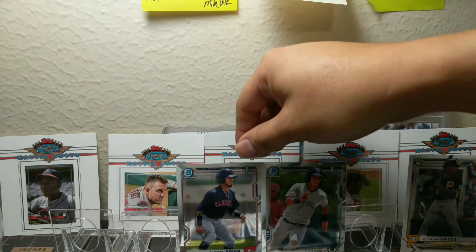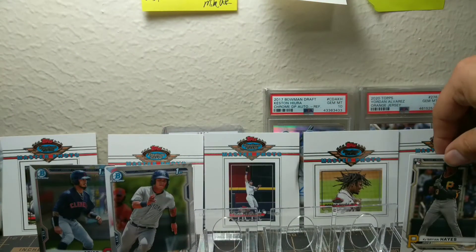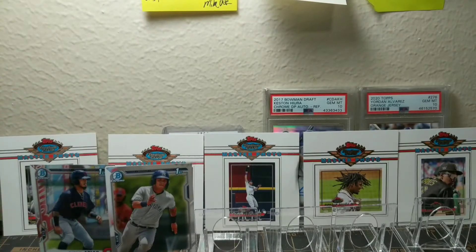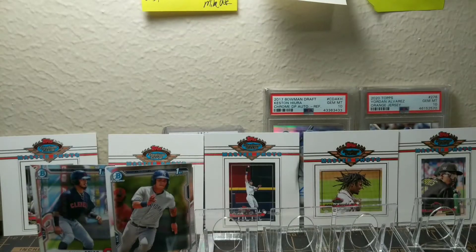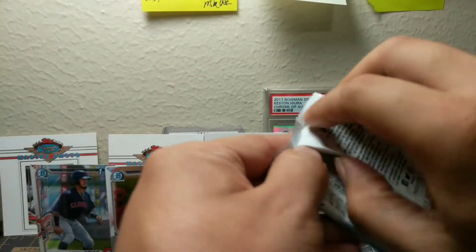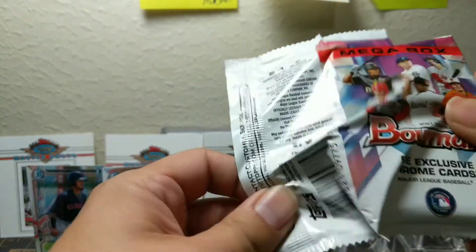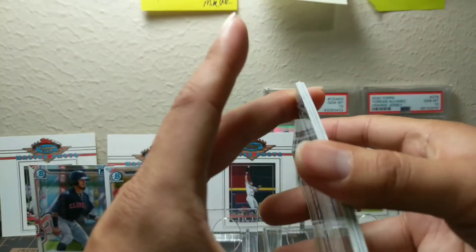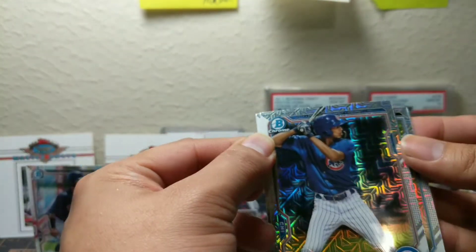Let's move these over here and try our luck with the first mega box. There's a parallel here — I think it's going to be on the left side. There are five chrome cards in here — the mojos. I know you're looking for an auto, but I think we might have exhausted our luck on that one. So maybe a thickie — wait, I think I see a purple, so maybe I was wrong.